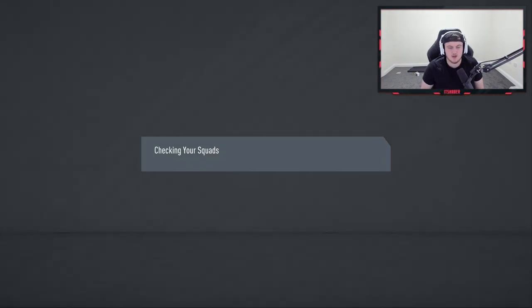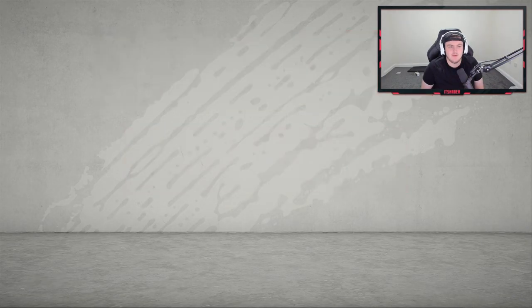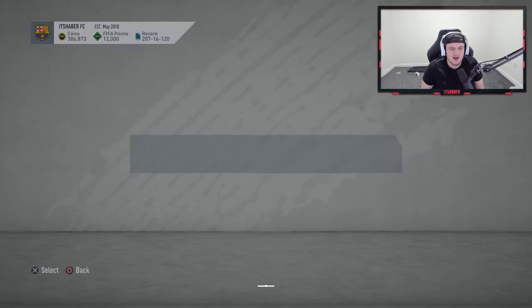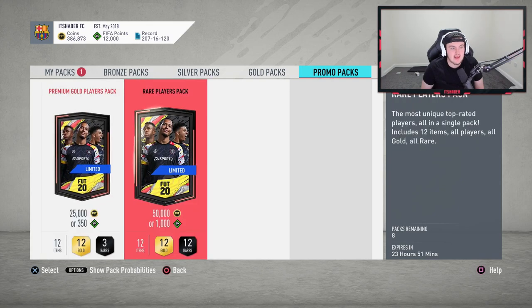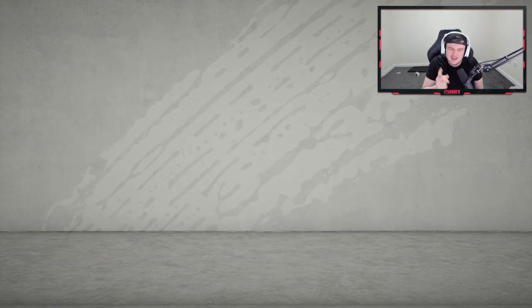I've gone ahead and completed the FUT Champions Cup SBC just with untradeable players from the club. You need a Romanian player, which might rise in price a little bit. We get a Prime Electrum Players Pack. We might as well open this given there are no promo packs currently — and we finally have promo packs! No lightning rounds but we've got eight rare players packs and premium gold players packs.